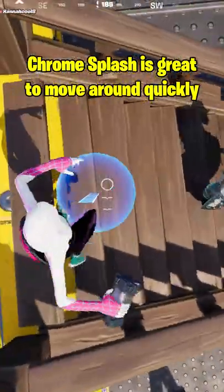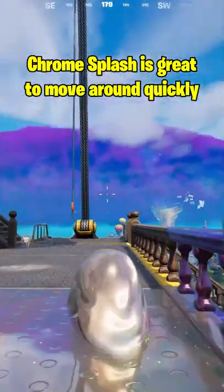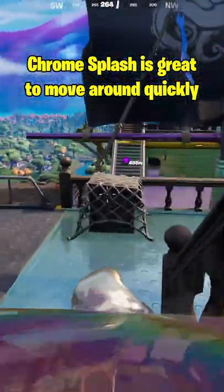There's a new item called the Chrome Splash. When you throw one down, you and everything around you turns chrome. You can also travel quickly around with the chrome blob.